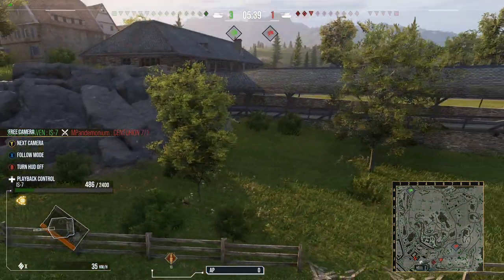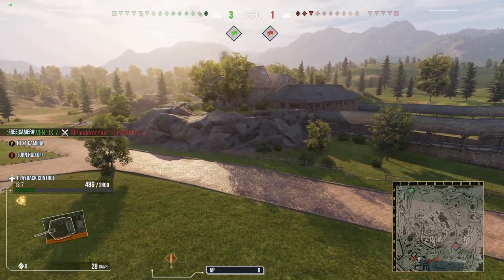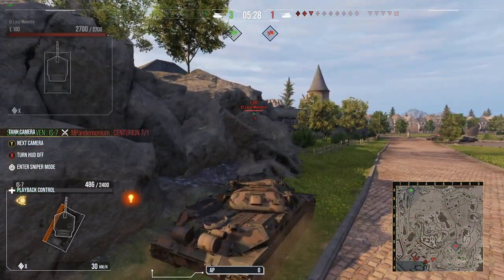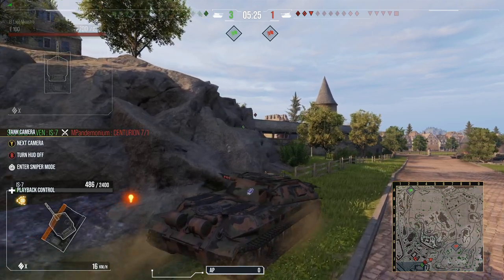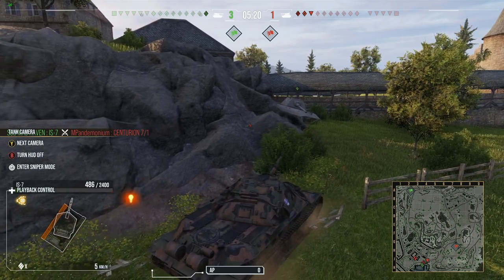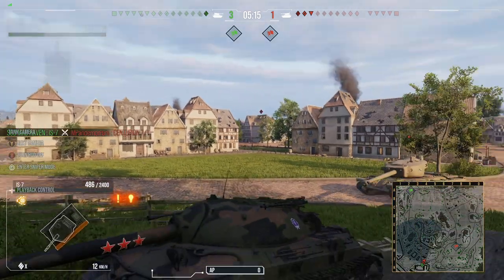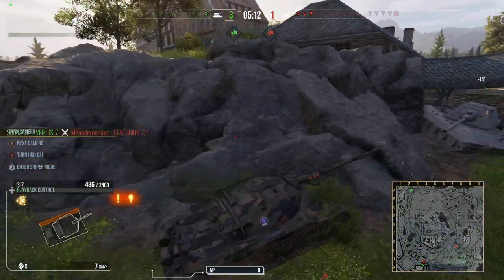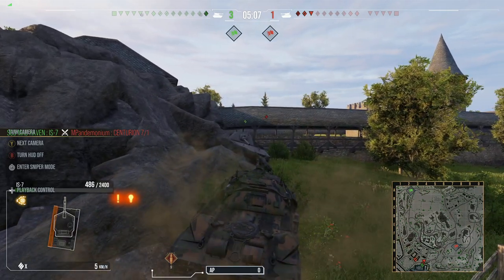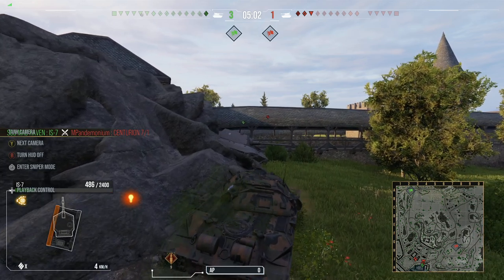The E-100 — full health, surrounded. Even though I only have 486 hit points left and the E-100 is up front, we're just going to be taking it slow. Now that he's trapped — he's got a tank on his right which is the M48 120, and up behind us we also have a T30 tank destroyer. He doesn't want to move. So I line up and put a shot into the top ridge of the tank — just nice, simple penetration. Because, premium rounds. No problem there.